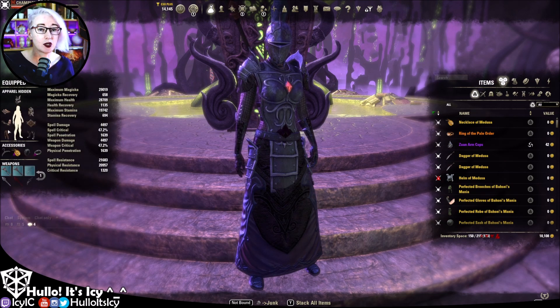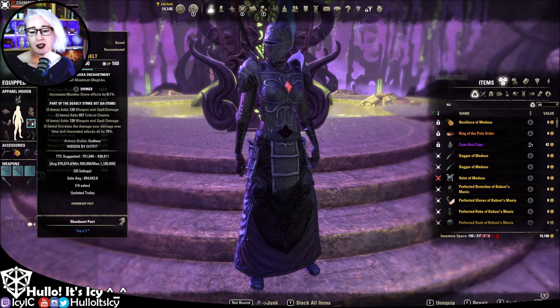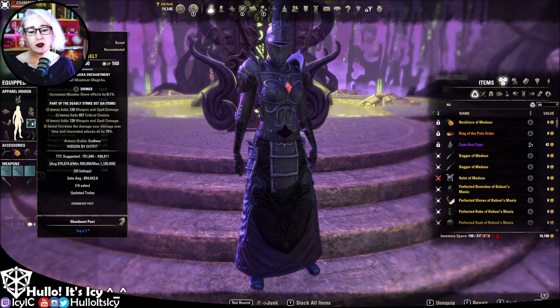After Tho'at 4 you'd absolutely need more resistances from armor, but this will get you easily through to Tho'at 2 and probably most of the way through Tho'at 3 — I have killed Tho'at 3, though it's a bit of a frantic fight. The other main set I'm using is Deadly Strike, which increases the damage of your damage-over-time and channeled attacks by 15%. Heavy attacks are channeled attacks, so it's really boosting your heavy attacks significantly.